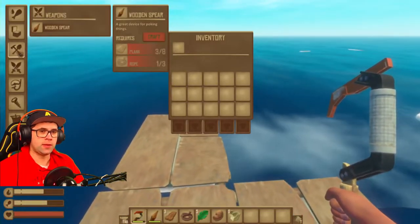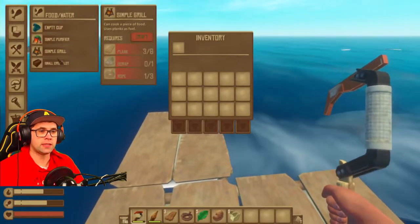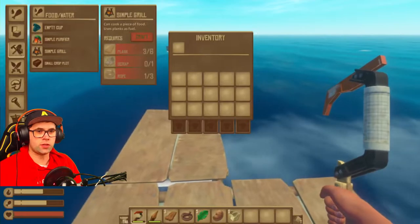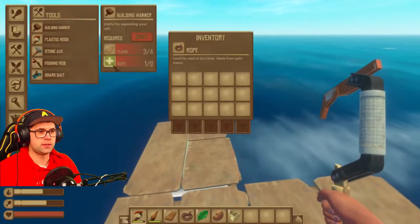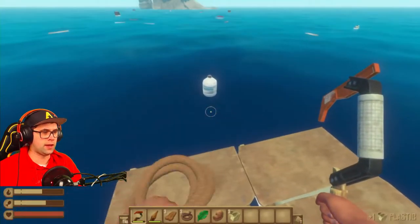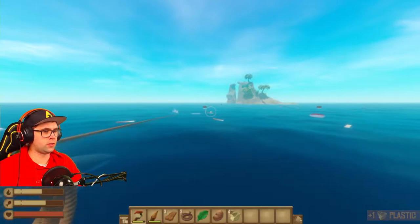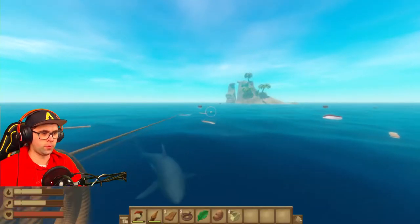You'll also want a hammer, because that shark is going to be here often. And from the looks of things the way I'm going it looks like I'm going to need a paddle, so whenever your raft gets stuck you can use a paddle to move yourself away.